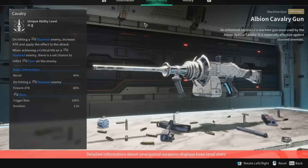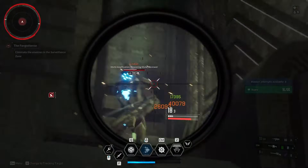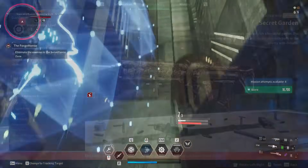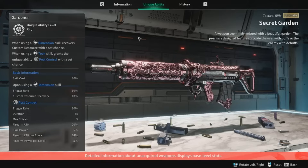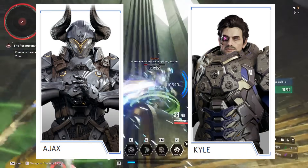Next up is another Ultimate Machine Gun called Albion Cavalry Gun. Its special ability, Cavalry, on hitting a stunned enemy, increases attack and applies the effect to the attack. When achieving a critical hit on a stunned enemy, there is a set chance to inflict stun on the enemy once again. Not really a specific character, but it would probably work really well with Ajax or Charon. Up next is an Ultimate Tactical Rifle called the Secret Garden with a special ability called Gardener — when using a dimensional skill, it recovers custom resources with a set chance, and when using a tech skill, grants the unique ability Pest Control, which increases firearm attack and skill power. Great for Ajax or Kyle.